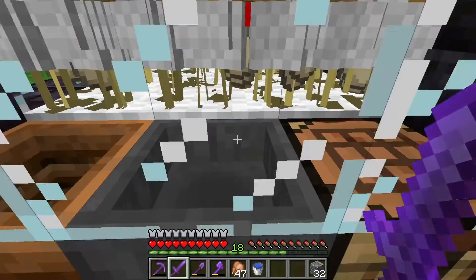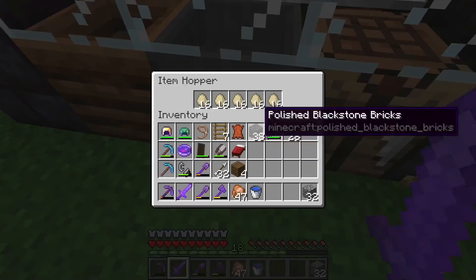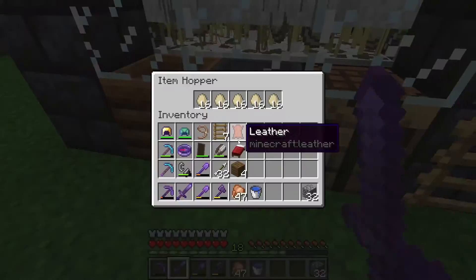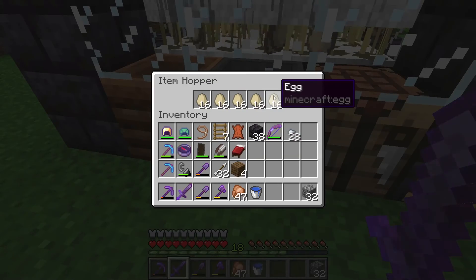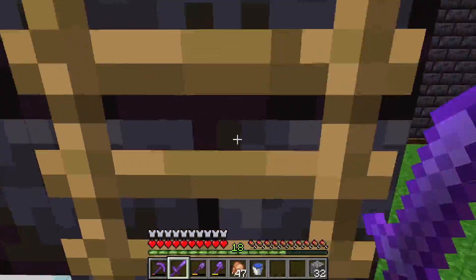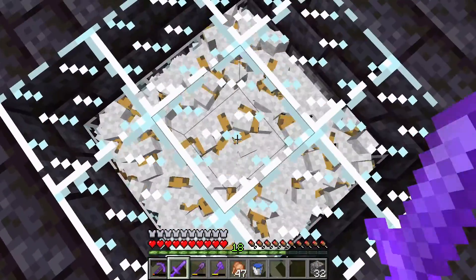There is a chicken farm. Like I said, the hoppers leading all the way back to that chest are all backed up with eggs. Even this one is, and it's not locked or anything. And as you can see, eggs are floating up there even though there's hoppers there.